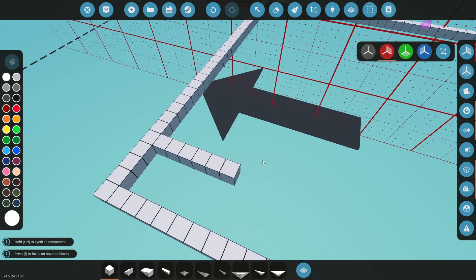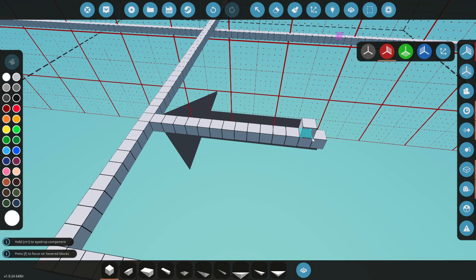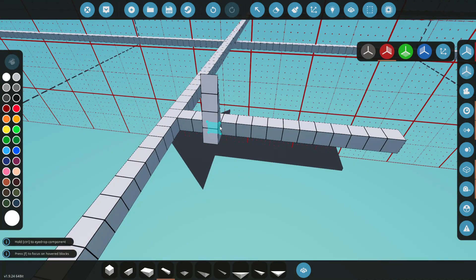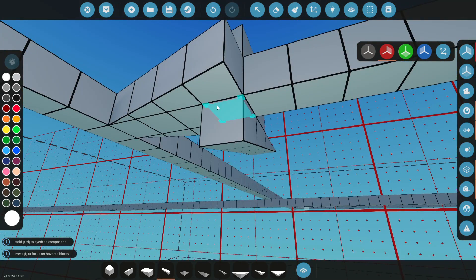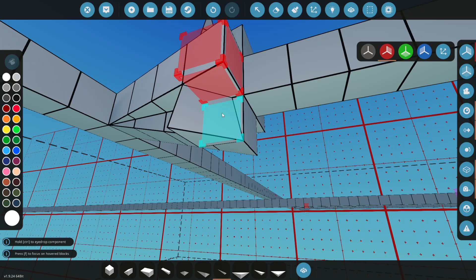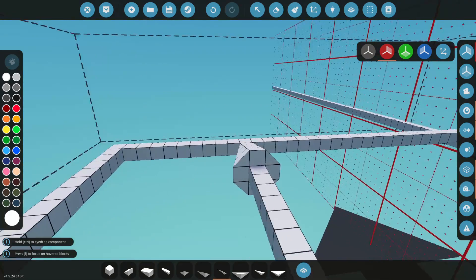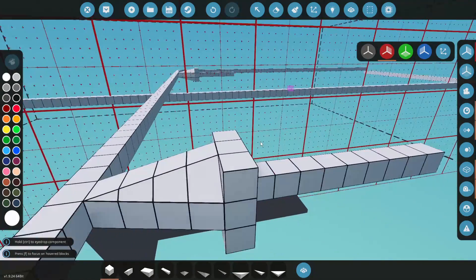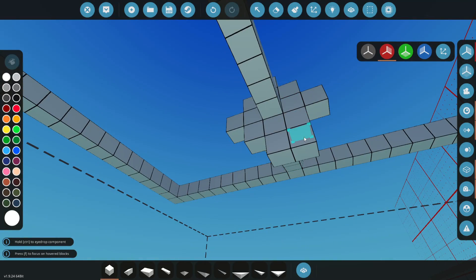I'm going to start with a block like this and come across — I think we're actually too close to the edge here, so I'll build these engines in a little bit more. We'll probably end up moving them once we figure out where things are going. I'm going to grab a couple of the one-by-fours to make the nose cone on the front of the engines.